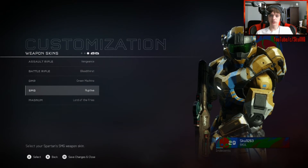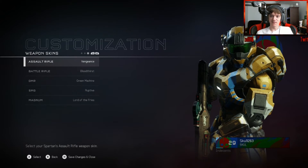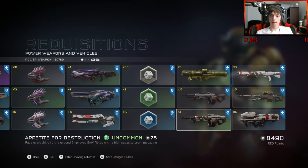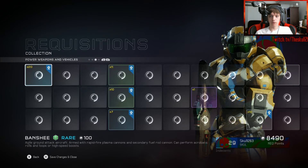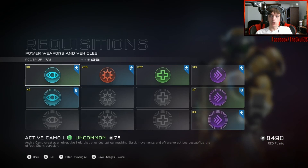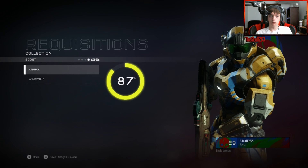The Green Machine SMG — I have the Eruptive, I haven't seen that yet. And then the Lord of the Fries, which is so dumb. The Ravening Sliver — stupid name. Appetite for Destruction: improved, softened with a high-capacity drum magazine. Fast-moving projectiles, extra range and anti-vehicle effect, reloads with a single shell — sweet, that'll be useful. I have a lot of standard stuff here, three different ghosts but nothing else cool, and some standard power-ups. A ton of boosts like you would not believe.